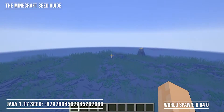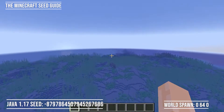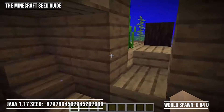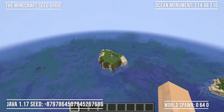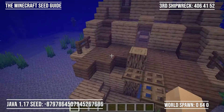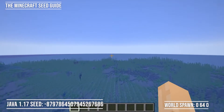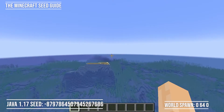Now let's head south and check out this other shipwreck that we saw earlier. And a diamond! Here is our ocean monument and a couple of good islands where we can find some wood, which will help us. Heading a little bit further east we'll go and check out this shipwreck right here. And another diamond. I feel like this actually ends up being not such a bad seed — as long as you know how to swim and dive, you're going to find two diamonds right at the beginning.